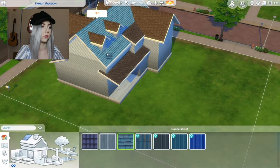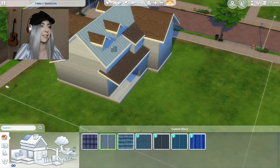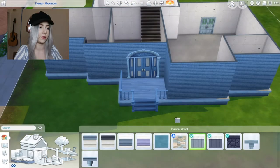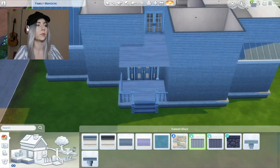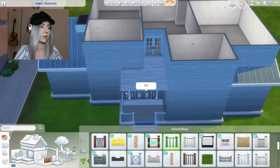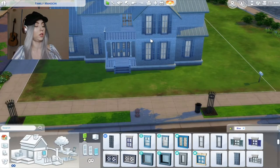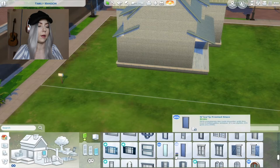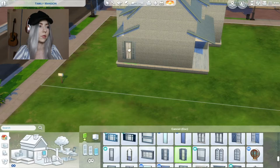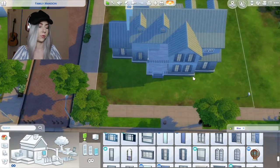This is gonna be a struggle. I'm actually low-key liking how all the blues are working together. Is there anything else I'm forgetting? Oh wait, we have to put the railing up there - we don't want our Sims falling to their deaths. Do we like that or hate that? It's a lot of windows. You know what, we're gonna stop here - we have our blue outside.